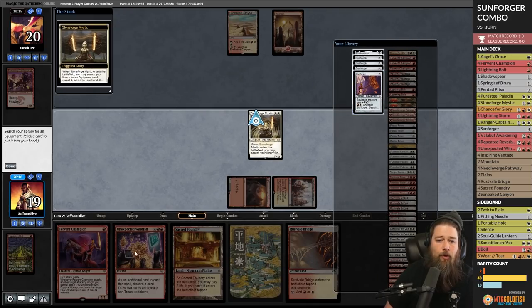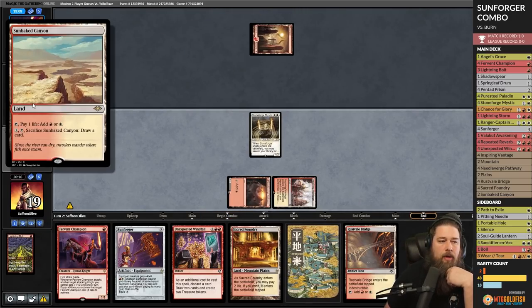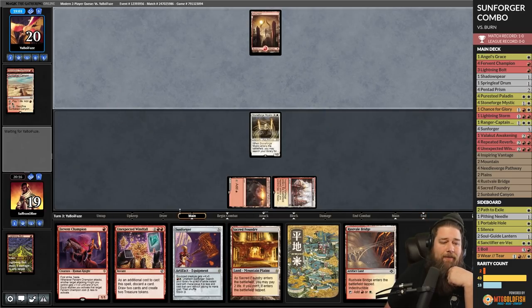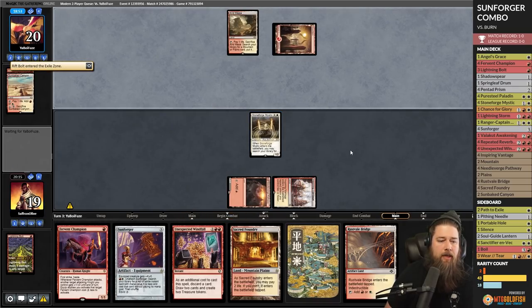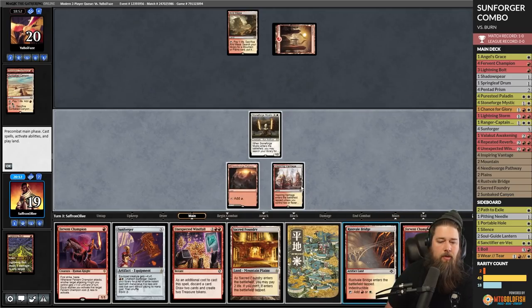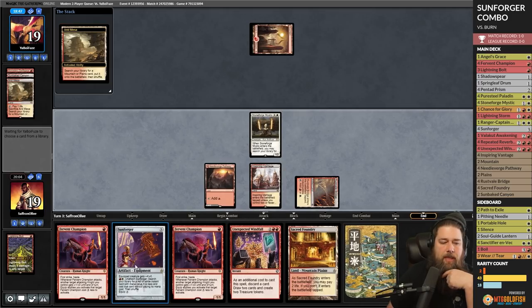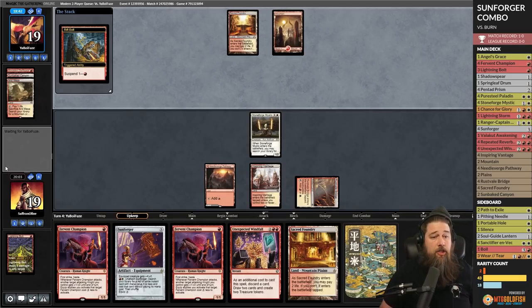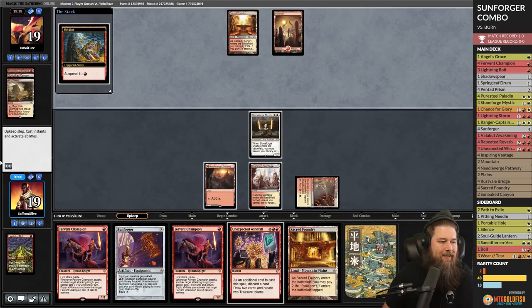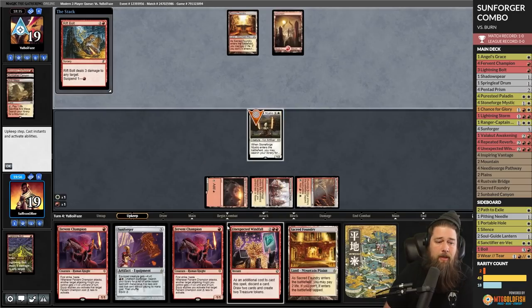We take Sunforger with Stoneforge — could argue for Shadowspear for life gain, but we came here to combo. Opponent sacks Sunbaked Canyon on turn two. Arid Mesa — are we killing the Stoneforge? Not yet. Rift bolt suspended. We put Sunforger into play via Stoneforge — most likely we'll Unexpected Windfall next turn and then we're set up to combo at our earliest convenience. Still at 19 life, which is huge against Burn.